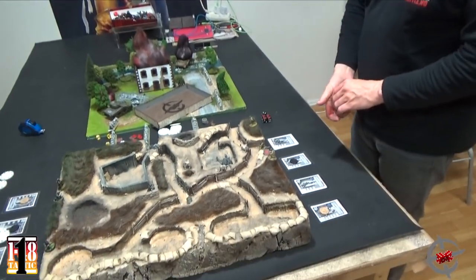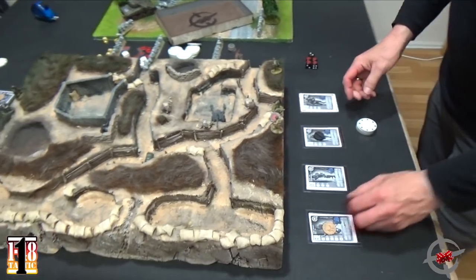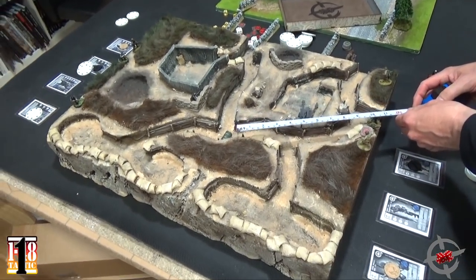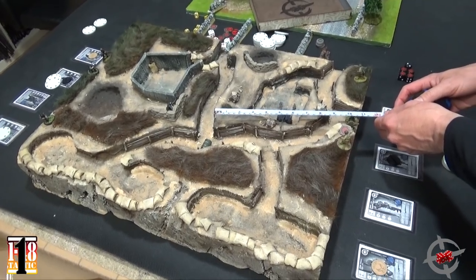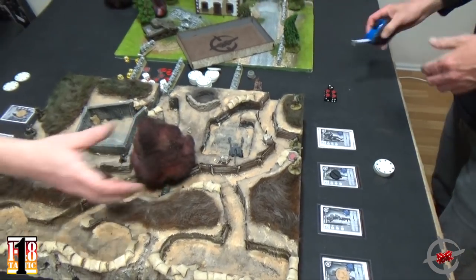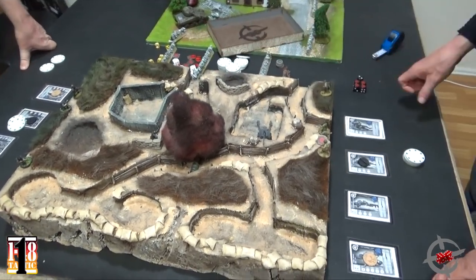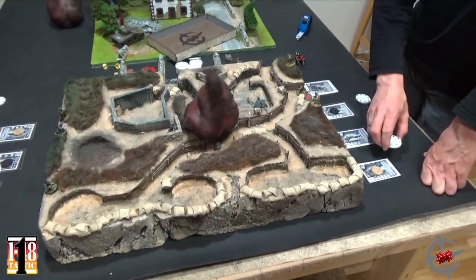It's my turn — I get five tokens. The first thing I'm going to do is throw a smoke grenade with my NCO. You can give, give, get with grenades. He can throw up to ten inches without a dispersion roll. I'll put it right there. It's four inches in diameter — that means his opportunity fire is blocked. That costs two action points to throw a grenade.